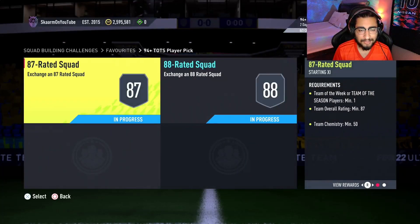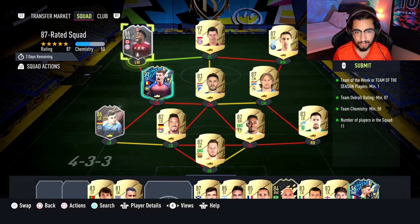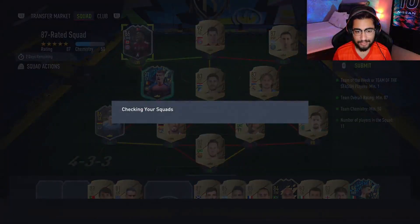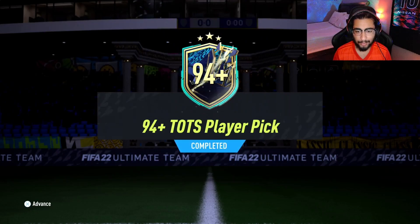I'm going to use some players from my club to finish off these two squads. We're back — going to submit a club legend here and Alphonso Davies. Here we go, let's submit the squad. That was the final one; at the end of the video we'll open the other two packs as well.